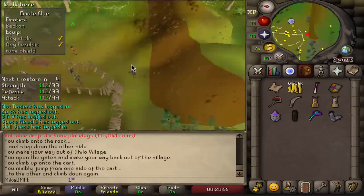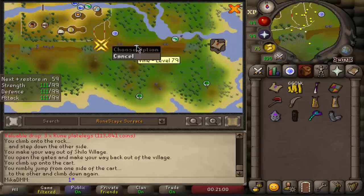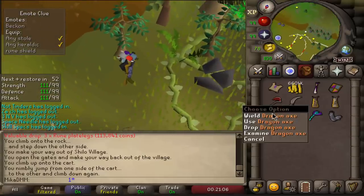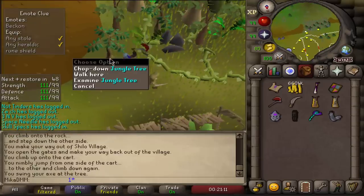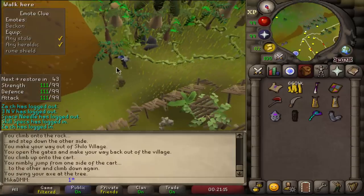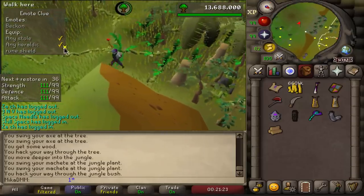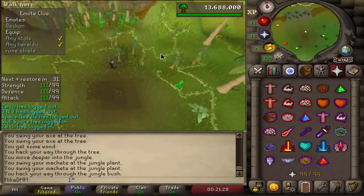I explained this on stream earlier and a lot of people don't know about this. The fastest way to go to the Karazi jungle — if you don't have 79 agility — you can step on this tile right here. Obviously you do need your machete, your dragon axe, and to have your quest started. But you can chop this tree and then just noclip through basically the whole jungle. You literally just walk through everything, chop down this bush, and you're through. You don't need to worry about going left, right, up and down. It's really nice.